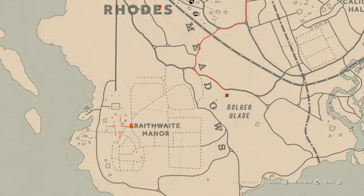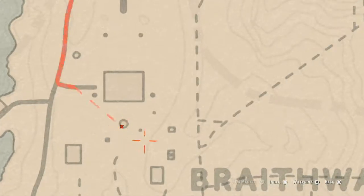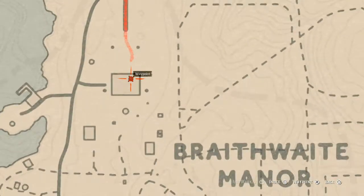Over at Braithwaite Manor, on this circle right here, you will find a Knight of Wands tarot card. Inside the house on the second floor — go upstairs — in the room with a chest at the foot of the bed, you will find a Cherry Wood Comb family heirloom in that chest.